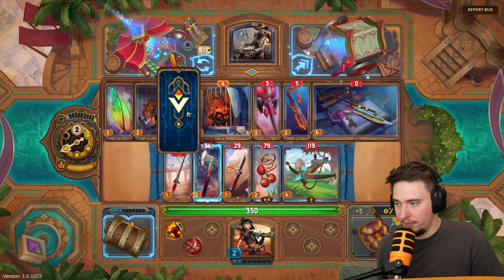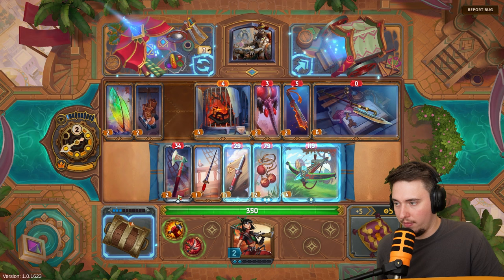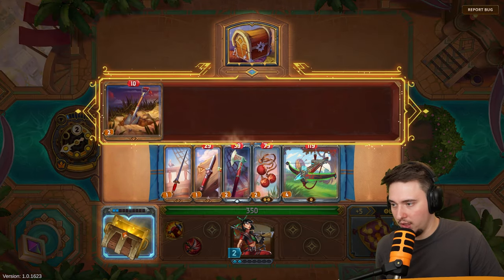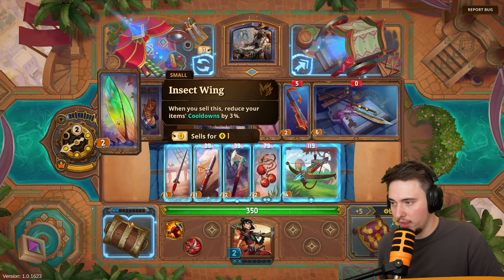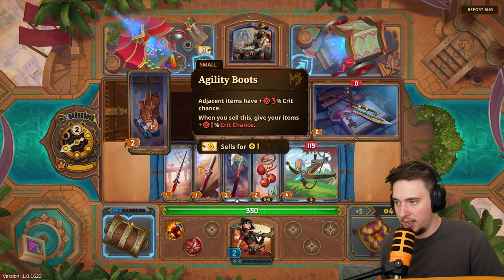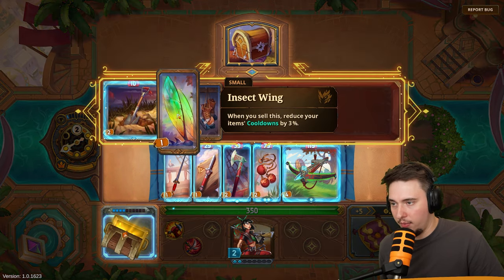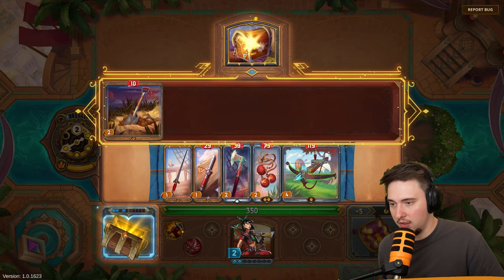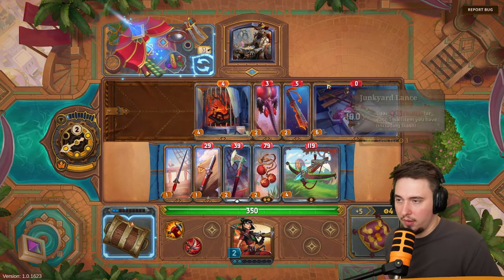Let's go with the crit chance item. I'll sell my hand axe to get the boost, then buy back a new one to restore my weapon slot. I'll also buy the crit chance item and sell it — when you sell this, give your items crit chance. Now I have crit chance applied to my items.